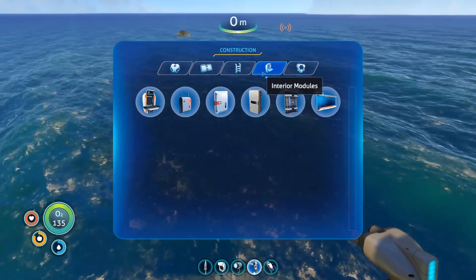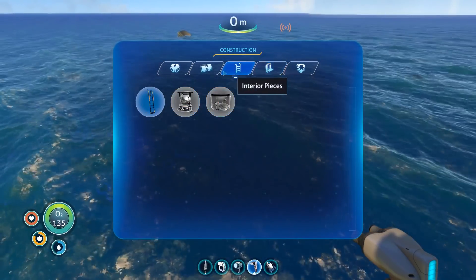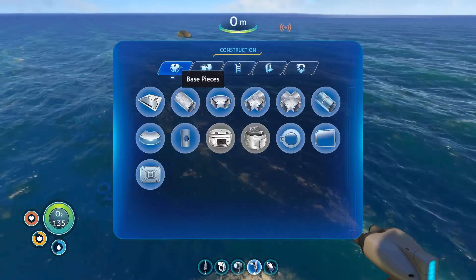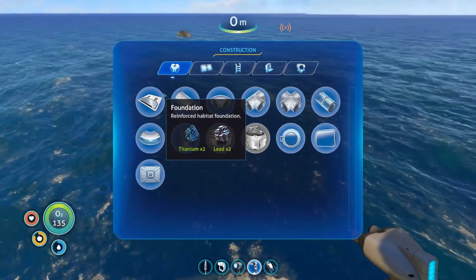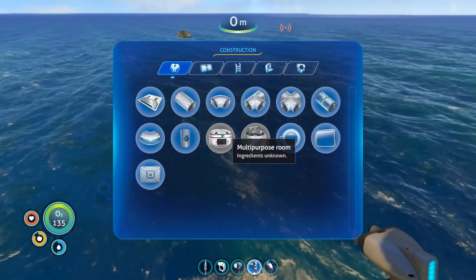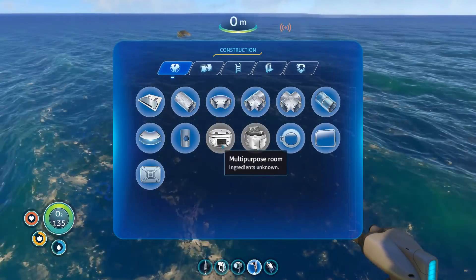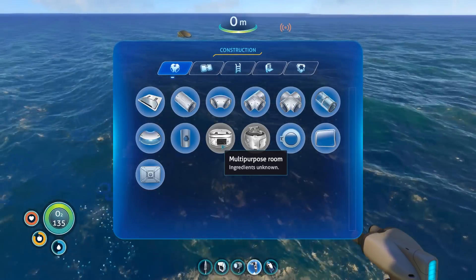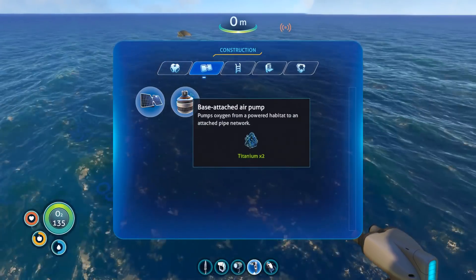Nice. This stuff uses so much. Reinforced Habitat Foundation — I guess I can also destroy things. Multi-purpose room — I don't know how to make one. Well then, if I can't make a room, I can't really do anything, can I?